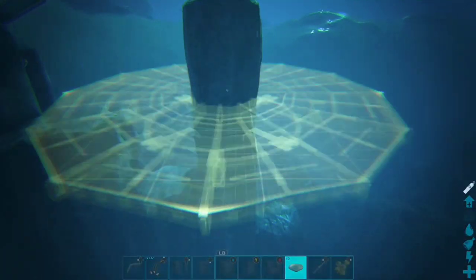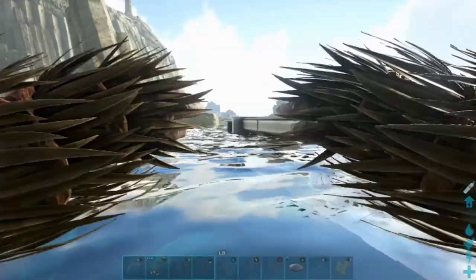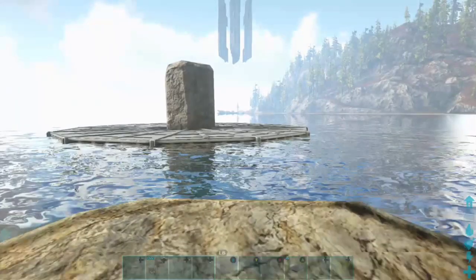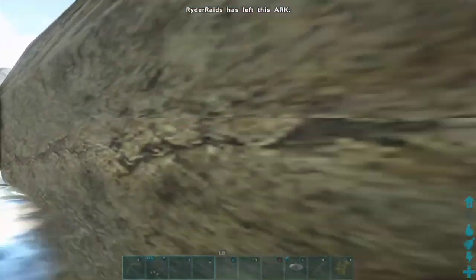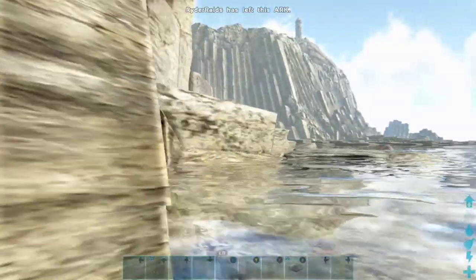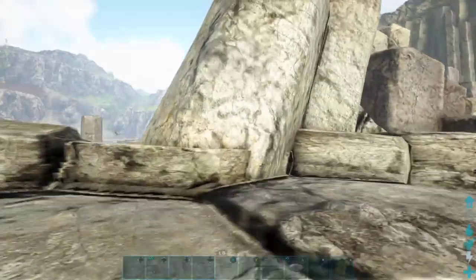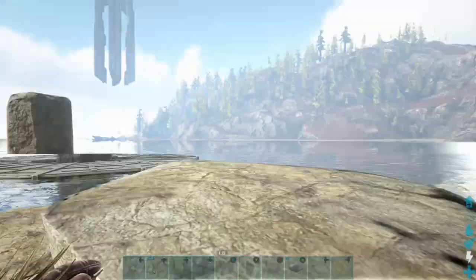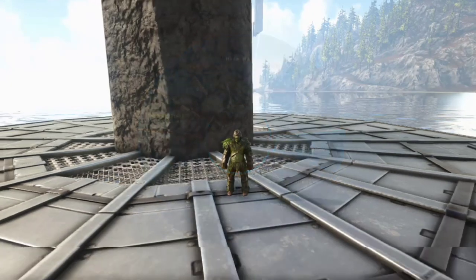You can also do it on rocks underneath the water, which is pretty unique. If you always wanted to make a tree platform base, try using the stone pillars over here in Highland East — it's right near the lighthouse, so it's not hard to find. I've never seen anyone use one of these rocks for a base, so it's a quick tip for newer ARK players.